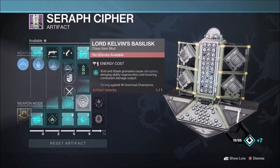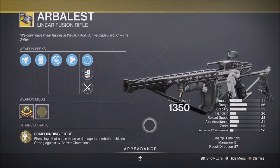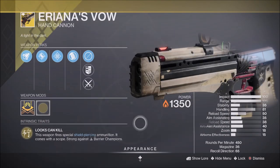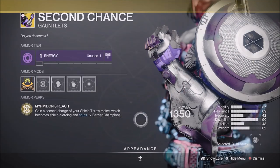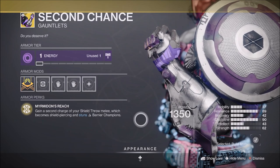You also have exotic weapons and armor that can help with intrinsic mods. For Anti-Barrier: the Kinetic Bow Wish-Ender, the Kinetic Linear Fusion Rifle Arbalest, the new Kinetic Pulse Rifle Revision Zero, the Solar Energy Hand Cannon Aerie's Vow, the Solar Heavy Sword the Lament, and the Titan Exotic Gauntlets Second Chance — which gain a second charge on your Shield Throw Melee, making it Shield Piercing and stunning Barrier Champions.